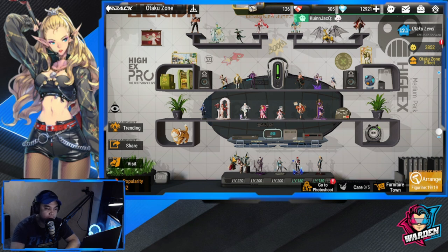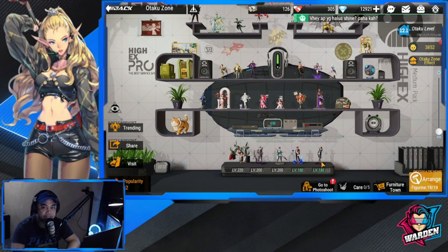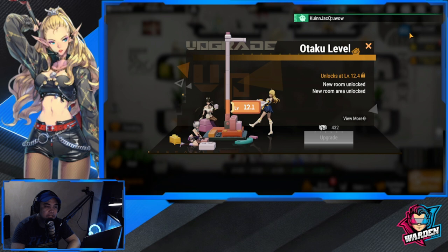Starting with the level-up function — in the bottom part you have five units, your highest level units that you are leveling up. In this game you can only level up five, then the rest are placed in your otaku. So from level 220 to 180, the lowest level unit will apply their level to the rest who are in the otaku. Units not in the otaku won't get that benefit.